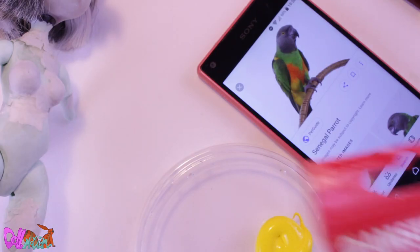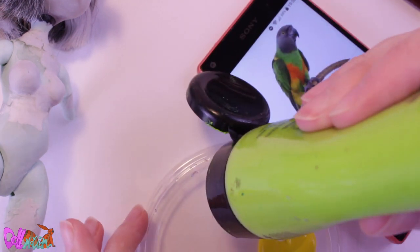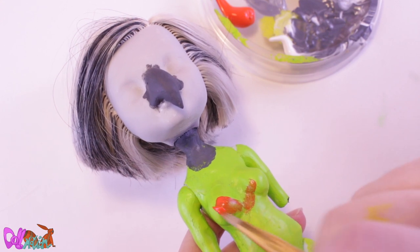Senegal parrots have amazing colors, and to give this doll the same colors I use Amsterdam and Crit paint. Most of the time you don't want any brush strokes, but on this custom it kind of looks like feathers.